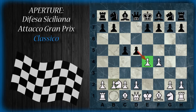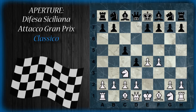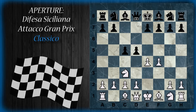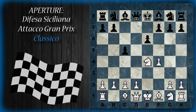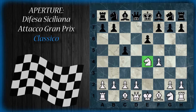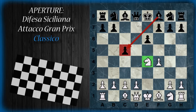Alternativamente, se il bianco prova a difendere il pedone con il cavallo, ci sono varie opzioni: il nero può spingere, mettendo subito in crisi il cavallo, oppure cambiare il pedone. Dopodiché cavallo per pedone, e6, e il nero si sviluppa in tranquillità. Questo cavallo poi verrà probabilmente minacciato in seguito, il pedone è difeso, e anche qui il nero non dovrebbe avere problemi a equalizzare la posizione.